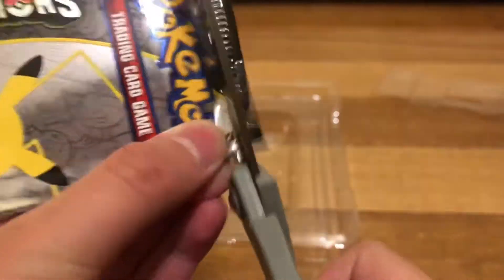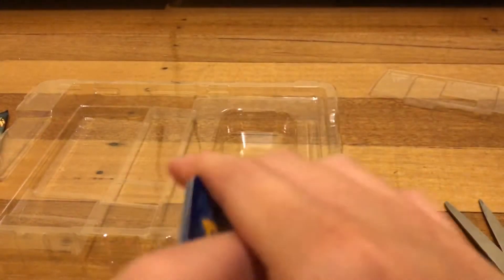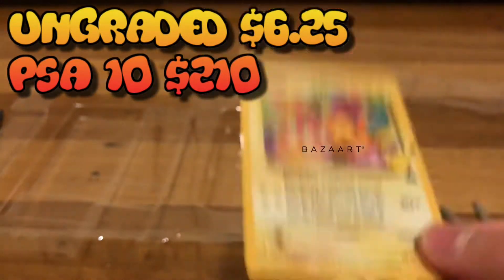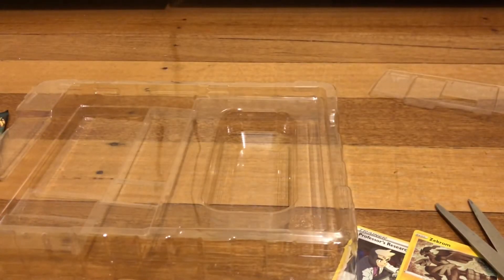They are identical and I won't do a card trick — who cares about the code card, you can pause and look at it. It's one to the front. Professor's Research, Snorlax, Growlithe, Pikachu — Birthday Pikachu. I think I had to check how much it is as well. I'm pretty sure it's like a common rare.